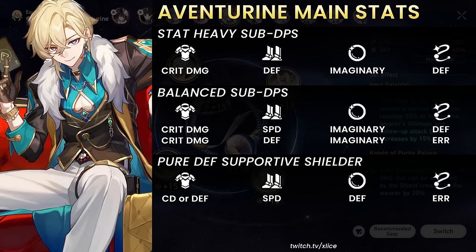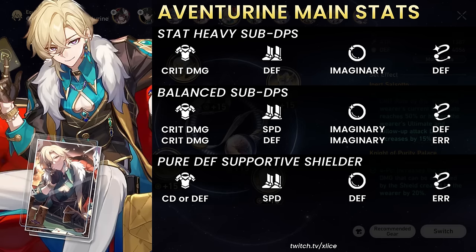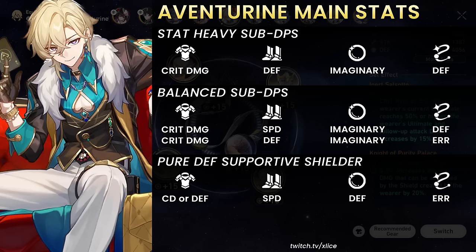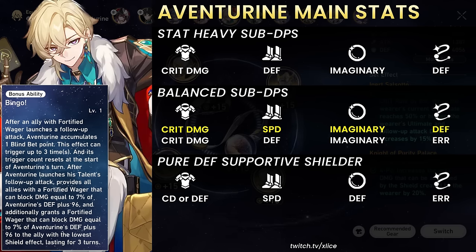All builds should have at least one defense main stat to reach close to or over 4000 defense. Without signature light cone, any of the three builds works. With S1, prioritize either the balanced or DPS build to use the built-in crit damage. For E4+ with at least S1, prioritize damage-oriented builds. Personally at E0 S1, I'll run the balanced build of crit damage body, speed boots, imaginary orb, and defense rope, relying on passive energy from getting hit and follow-up attacks rather than ERR rope.